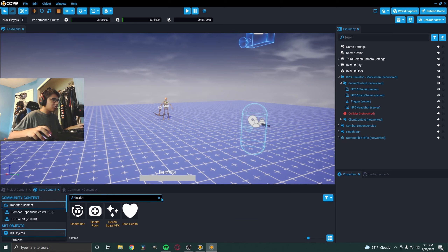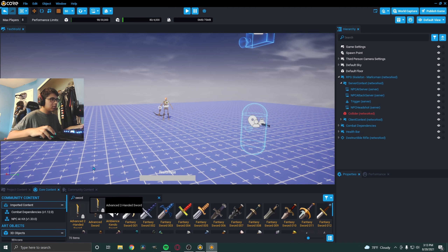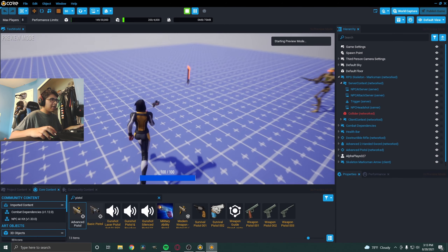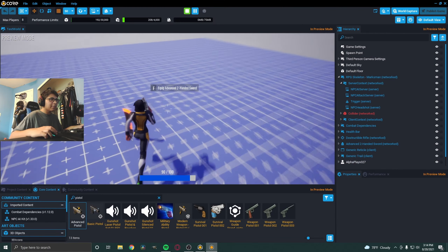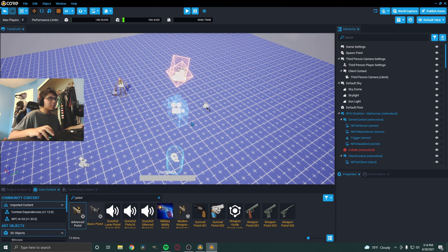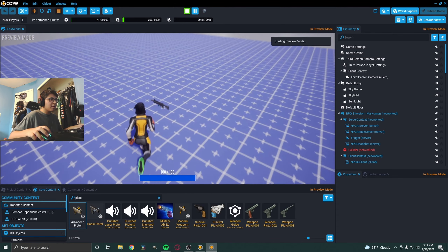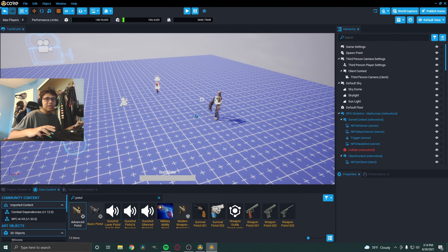Let's go to core content and drag in a normal weapon. I'm going to drag in a sword and a pistol. I'm going to pick up the pistol — let's see how much damage it does. Nothing, it doesn't work. Same with the sword — it doesn't do anything. The reason for this is there is actually a specific script in the destructible rifle that makes it work compared to every other weapon. We're going to take that script and import it to the other weapons.